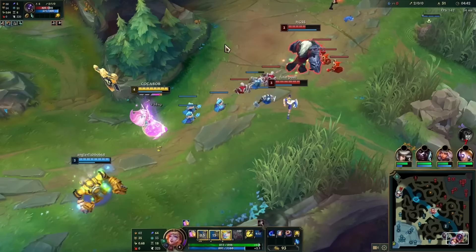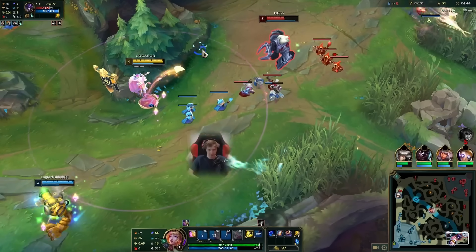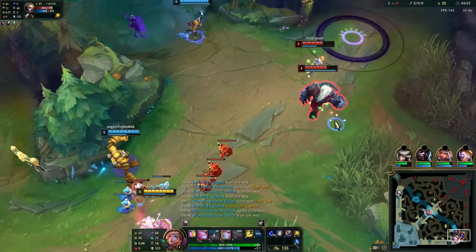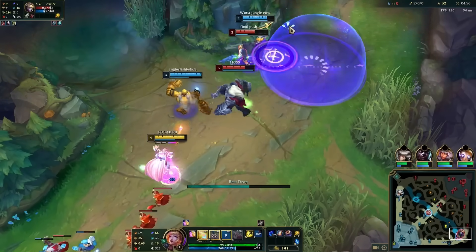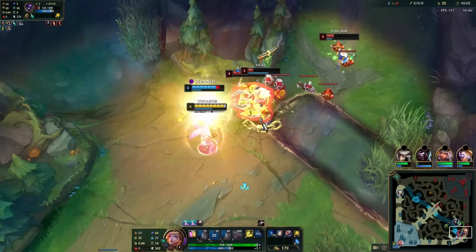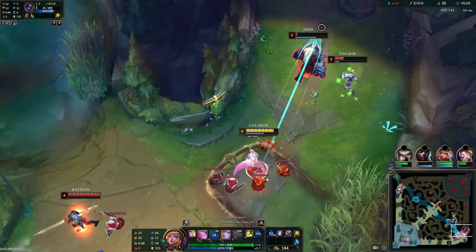I noticed that my jungler was nearby and turned on an annoying bitch-man. I try and bait these enemies but unfortunately when Echo comes he gets kicked and disappears, so the best play my brain could think of was to flash into cow, miss my Q, and die like our brain cells watching this video.